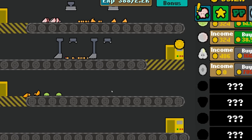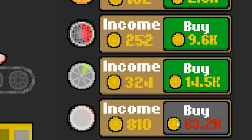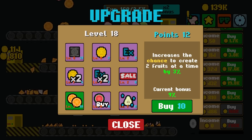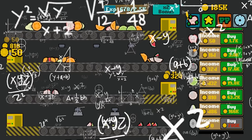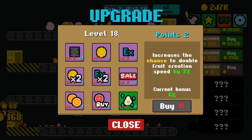All I can do is hope and dream. Hope, dream, and increase this double fruit creation chance. Also, keep buying coconut income increase — I almost make $1,000 off just an uncut coconut now. That works out great. More double fruit creation chance. This is one of those things like, you don't need double experience or double income if you just make double the fruit. It's just basic math. Now how many points do I get whenever I level up? I think I'm level 18.